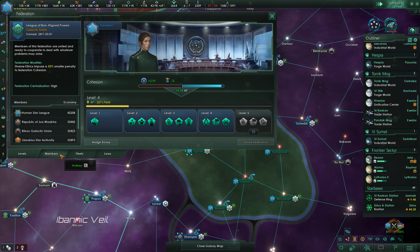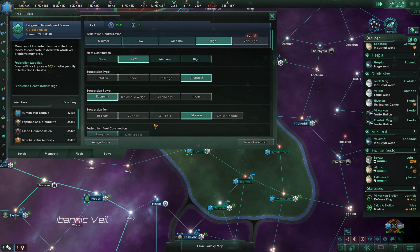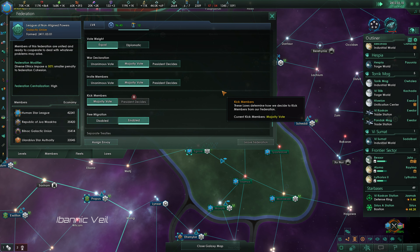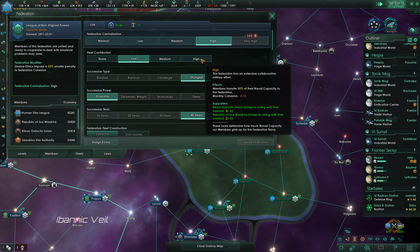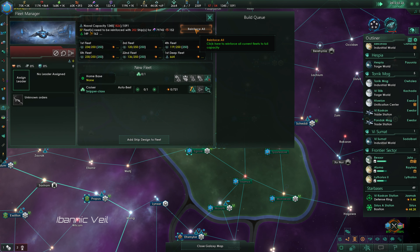I want to check in on our federation here — we're a long ways from level five, but let's see what laws we might want to change. We're still doing well on our economic power, and that's constantly increasing — very good. It would probably ultimately be in our favor to bump up to high fleet contribution, but for now I'm just going to continue to reinforce the fleet.